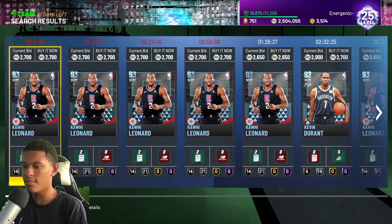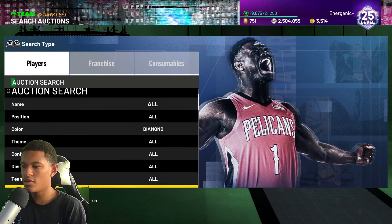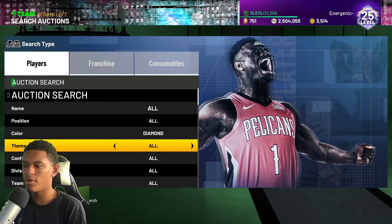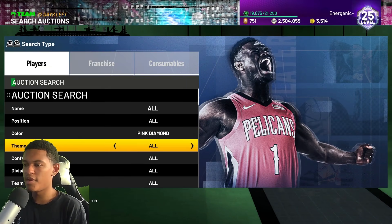It seems like the cheapest diamond is Kawhi at 2200 MT. The diamonds are very cheap so you can use this filter with a very low amount of MT. Set your max buyout to around 1800-1850, put the color to diamond, and buy anything that pops up and sell it back.